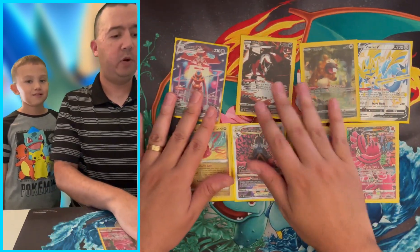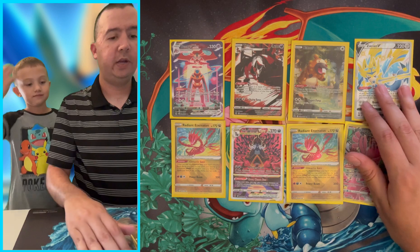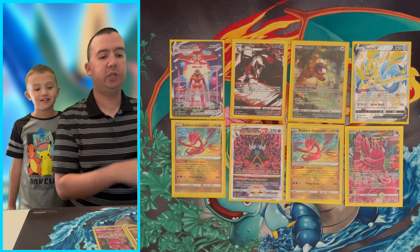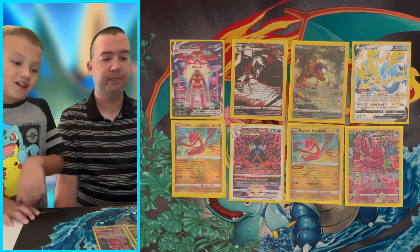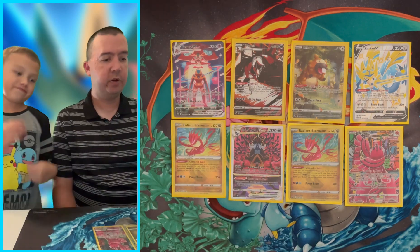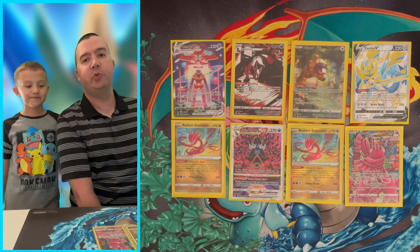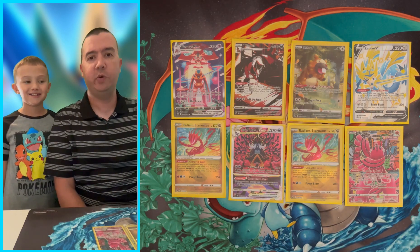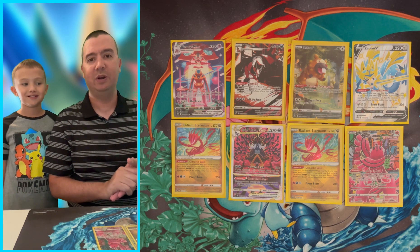Here are the pulls — I'll put them right here on screen for you guys. We got the Eternatus Deoxys VMAX, the Orbeetle Galarian Gallery, Bewear, the Zacian Shiny promo, Galarian Corsola, two Radiant Eternatus, and the Hisuian Samurai V-Star. What was your favorite pull, little C? I think I agree — Deoxys VMAX is really nice. Let us know in the comment section what your favorite pull is! Guys, please subscribe to the channel, help us reach 1,000 subscribers, give us a thumbs up, share the video with your family and friends. On behalf of Big C and Little C, have a great day and we'll see you on the next chase!